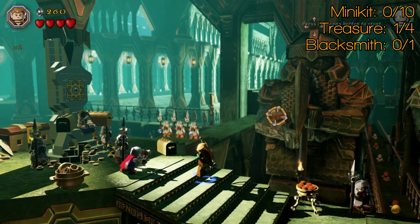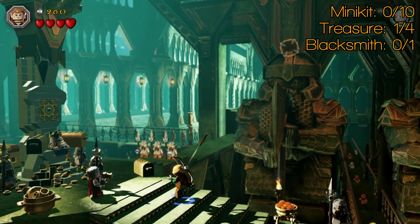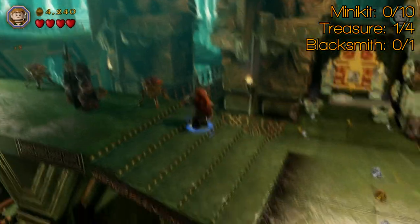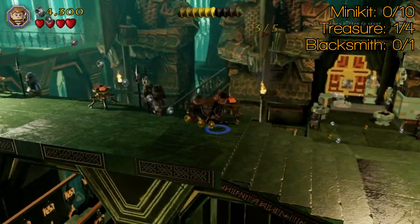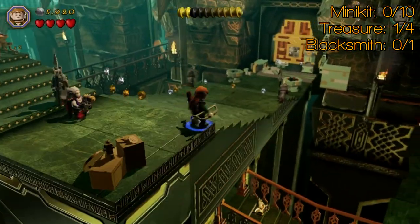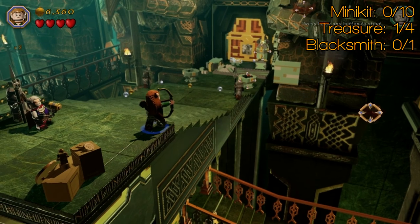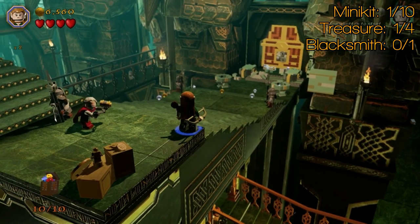For the first minikit — this one took me a while to find, it was the last one I got. There are five owls, or birds or something, in here. The first two are right by the entrance. The third one is there, literally halfway down on the second dwarf statue. And then the fourth and the fifth are on the final dwarf statue. And there's minikit number one.